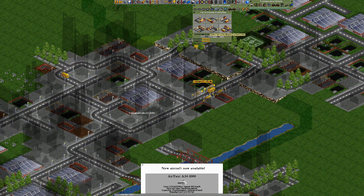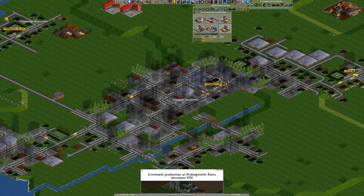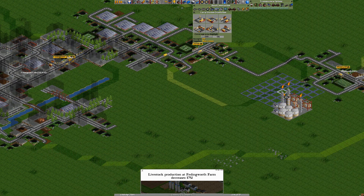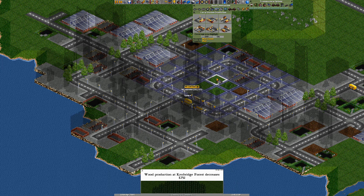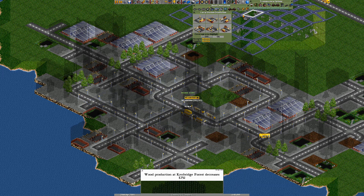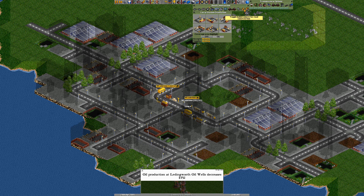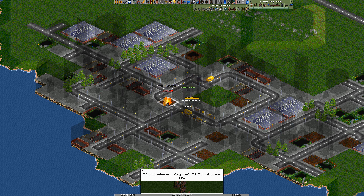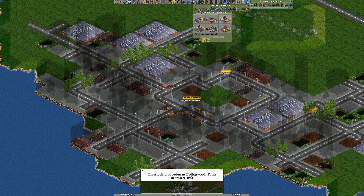Let's see where to build the mail station - let's go around the corner. You can see Finningpool Falls now has a little mail van symbol and a bus symbol, showing it accepts both. I'm not going to bother doing mail to the smaller towns because they won't produce enough mail to warrant having a vehicle going to them.